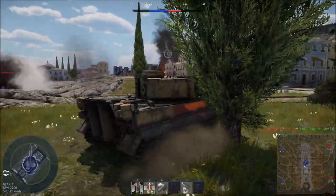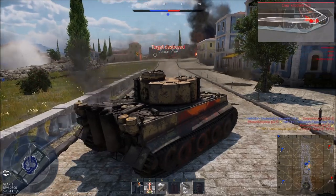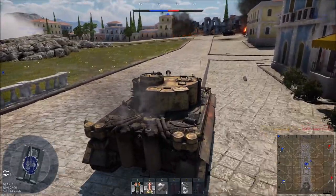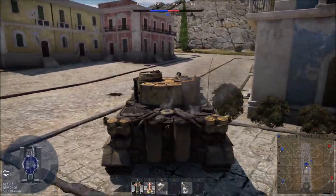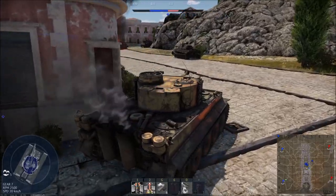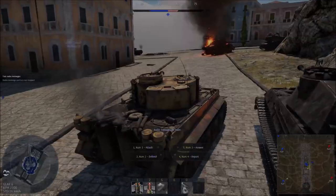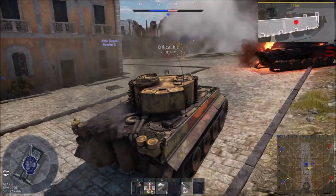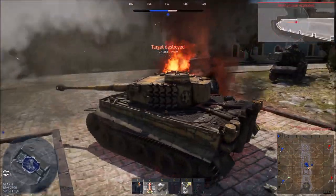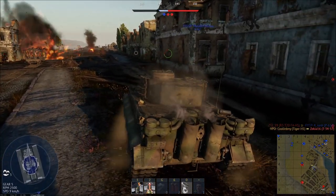For weaknesses: they have poor turret traverse. Sometimes you'll need to expose the side of your tank to quickly line up your cannon because your track traverse is faster when already moving than your turret traverse — making this an invaluable skill to learn when reacting to nearby enemies. This poor turret traverse is somewhat remedied in Ground AB. Also, the armor can be penned with ease if you don't angle — even by a 75mm Sherman at close range from the front. The Tiger is additionally slow going uphill and when turning, even when fully upgraded, and suffers greatly on soft terrain like mud. Finally, it's a large target with very large weak spots, and the fact that you're a Tiger may make you a primary target on the battlefield.